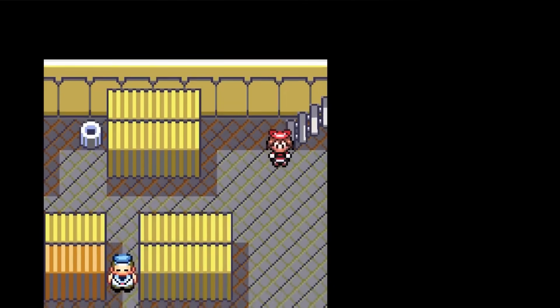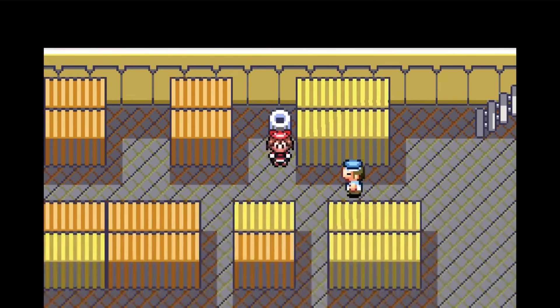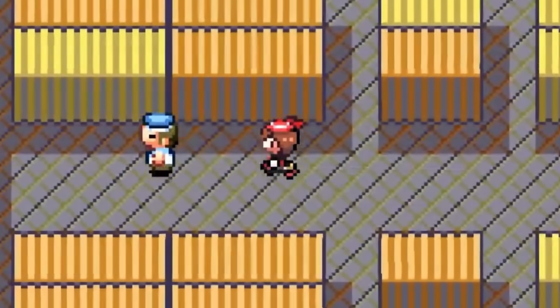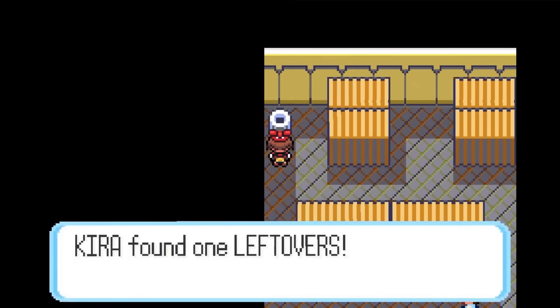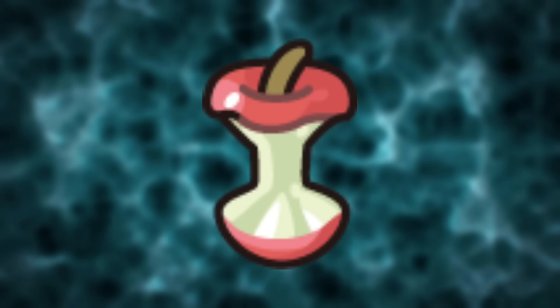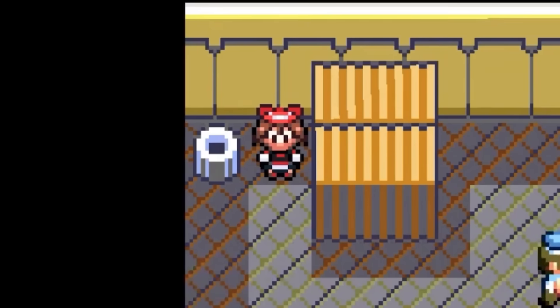On the lower level, we've got some sailors pacing around the storage containers, so it's time to go all stealthy and sneak around them. And in the very back of the room, there's a trash can with something actually inside it — the Leftovers. Finally, one of the best items ever made, though maybe it's not such a good idea to be getting them from a trash can below deck.